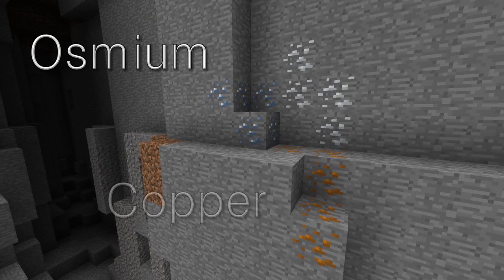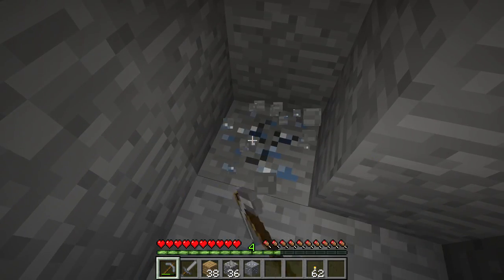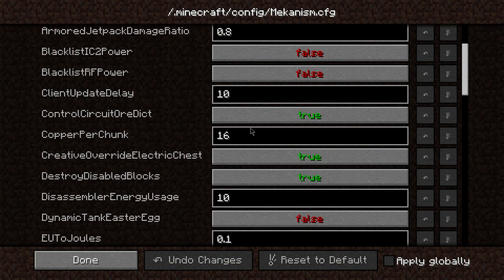Mekanism adds three ores to world generation: osmium, copper, and tin. Osmium is used in almost every machine in this mod, making it essential to progression. It occurs commonly beneath Y-level 60. If you're playing with other mods that add their own versions of copper and tin, Mekanism's versions can easily be disabled from world generation via the config file.